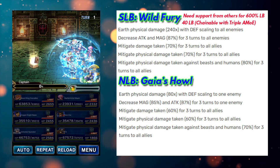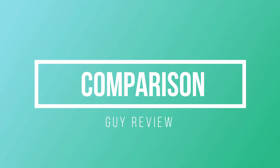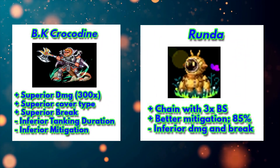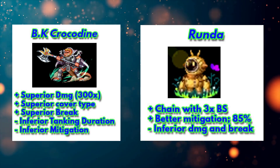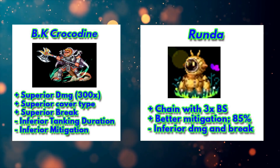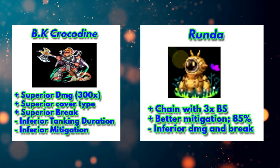Now let's compare him to other free physical cover tanks. There are two tanks to consider: Beast King Crocodile and Runda, because those two are free. Neo Vision Guy is not free but he is three stars, so he's kind of free. When you compare against Beast King Crocodile, of course Beast King Crocodile is more powerful.